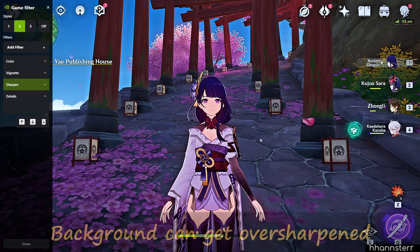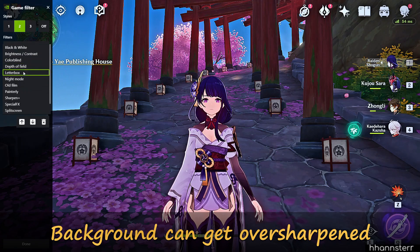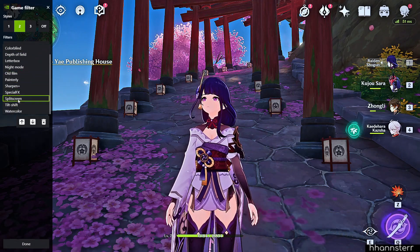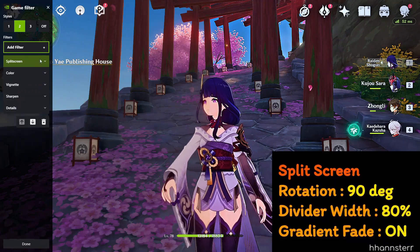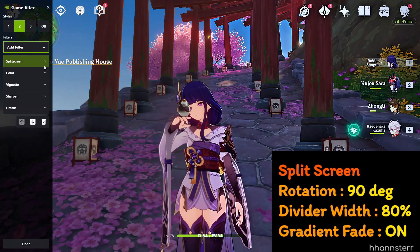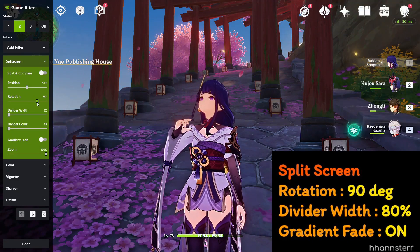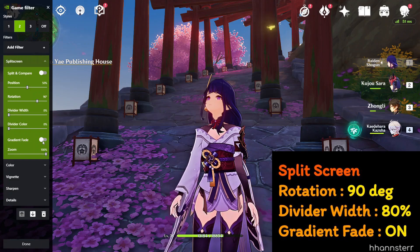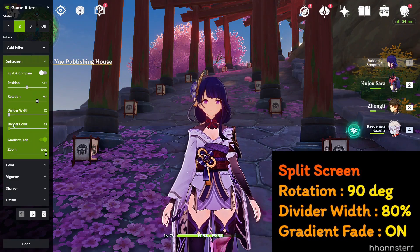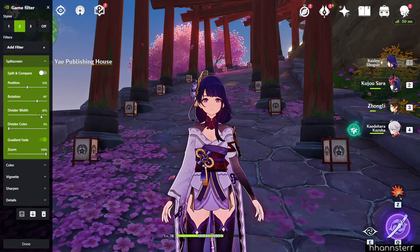If we stop here for a second and take a look at the effect, we'll see that the upper half doesn't look so good. I tried many different combinations to improve the quality of the upper half, until I came across the Split Screen effect. This effect will keep the other part of the screen unchanged — in this case, we want the top half. Therefore, rotate the angle to 90 degrees, activate the gradient fade, then increase the divider width to around 80%. With this, you won't have to be afraid about oversharpening the upper half of your screen.